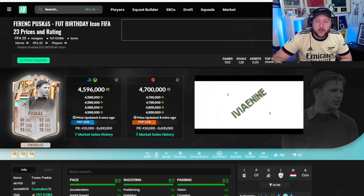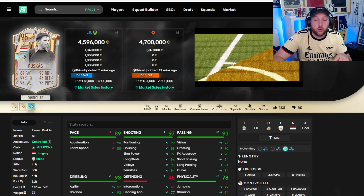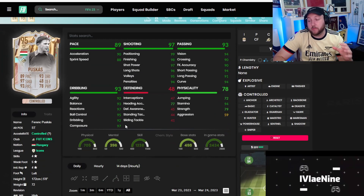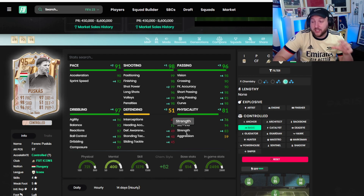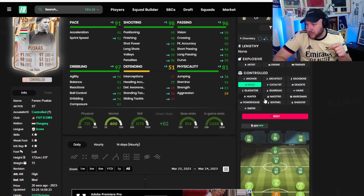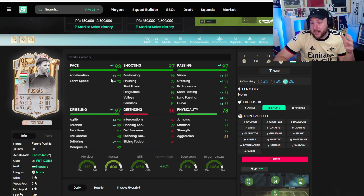Puskas is coming in at 4.6 million more or less. We went to compare him to his prime — his prime has got minus two on the pace, but plus one or plus twos on everything else. He has three-star weak foot, four-star skills. So you are paying for that plus two weak foot upgrade, and I'll tell you what — it is massive. That's always been Puskas's problem, and today it really came through. With just a basic chem style on him, his card is a 97 CAM or 97 centre forward. With an engine chem style, it maximizes agility and balance and boosts pace.